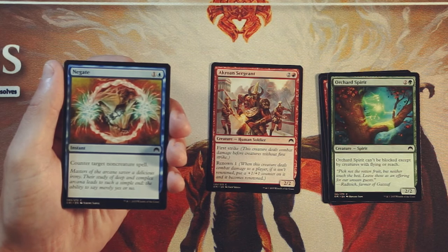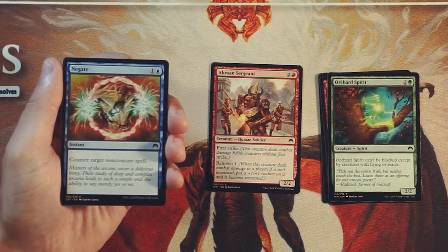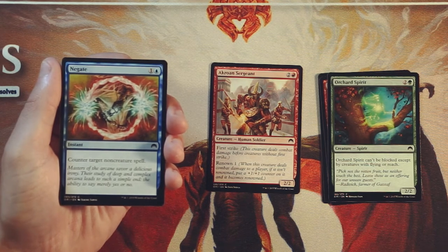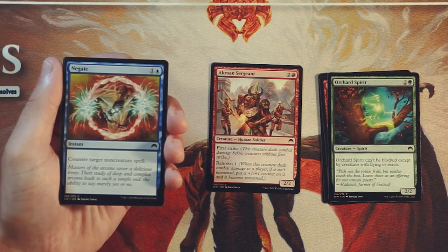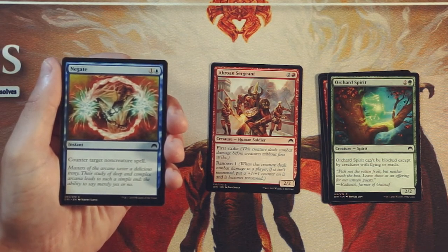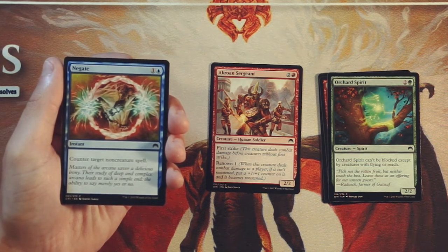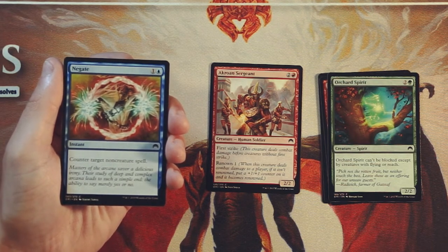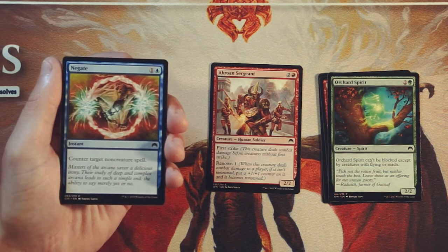Negate is an instant for 1 and a blue that counters target non-creature spell. We see Negate come up fairly often — it's been reprinted quite a number of times. In limited, I don't like taking it quite as much as something like Essence Scatter, which does a very similar thing at the same mana cost but targets creatures instead. Limited notoriously is creature-focused — you're going to flood the board with creatures and you really want to counter those rather than non-creature spells. Not saying non-creature spells aren't played, but you won't get that great value exchange. For me, this is more of a sideboard card — if you're up against a Spells Matters deck, pull it in. I don't think I would mainboard a card like this.